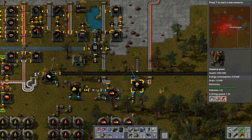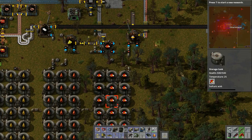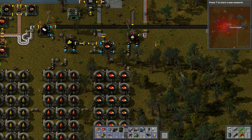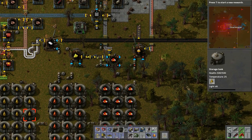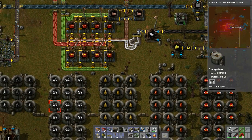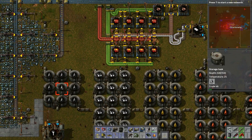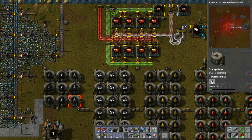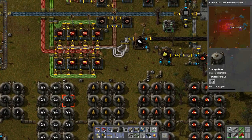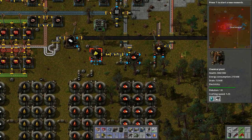We need to hook up the sulfuric acid gas line. As quickly as we accumulate gas it's going to get used up. Still got a decent amount on the tanks — checking petroleum and crude. We need more crude basically.